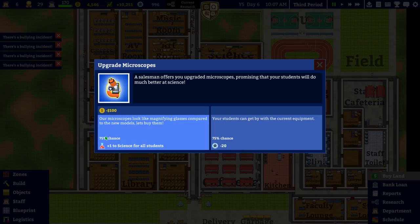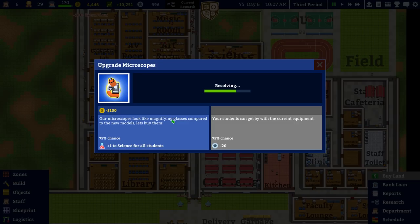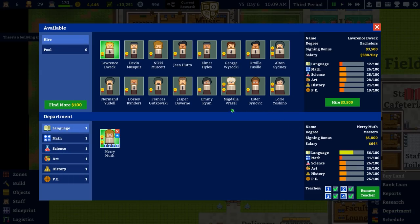We have a random event — a salesman offers to upgrade the microscopes, promising students will do much better at science. Your students can get by with current equipment — 75% chance of negative prestige — or upgrade the microscopes: 75% chance of plus one science for all students. We'll try that. It didn't work out — but it only cost a little bit of money, so I'm not too bothered.